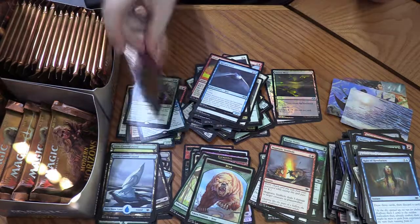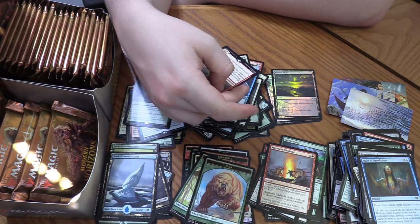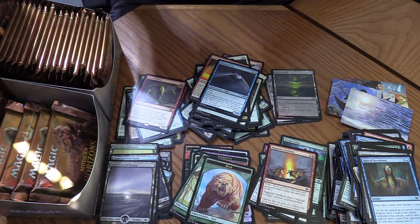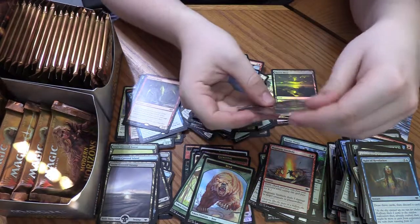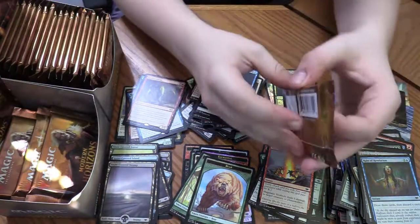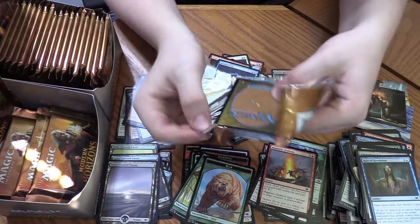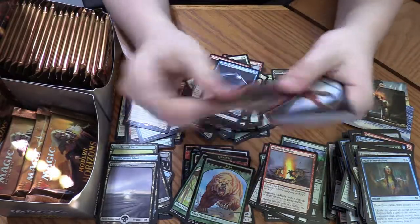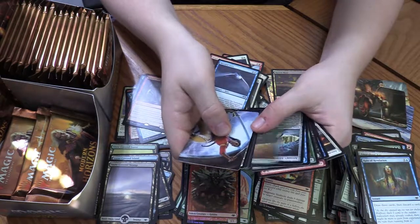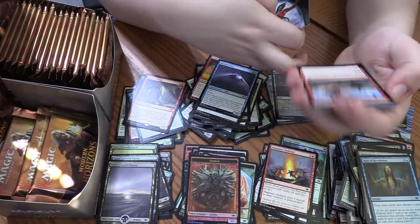We're almost halfway through the box. Haven't got a Wrenn and Six yet — hopefully we get one. That's what we want. Checking the commons — nothing. Ooh, Nether Spirit — I'll put it here, maybe. That's half decent. Exclude: counter target creature spell, draw a card. That costs three mana, but yeah that's okay.